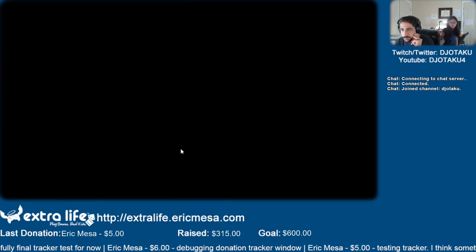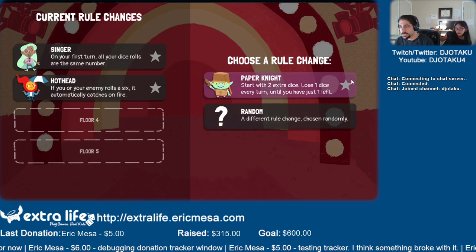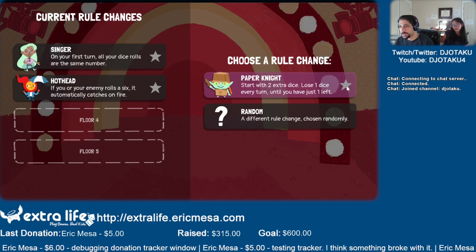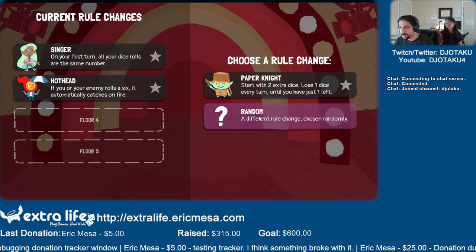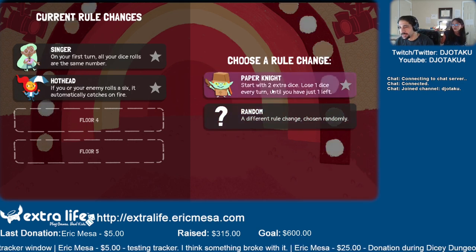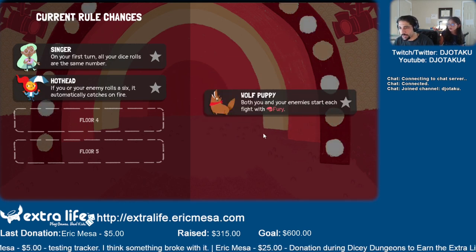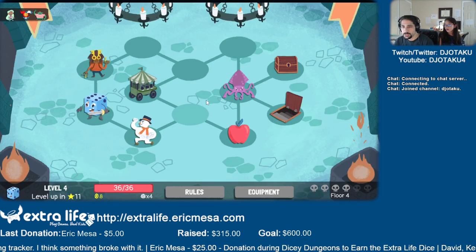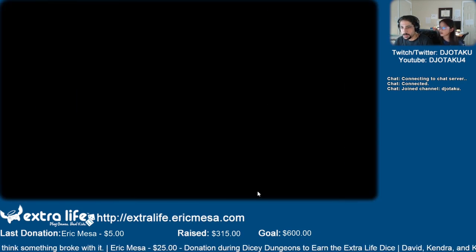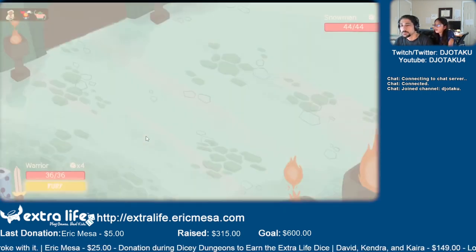Get that apple, go to the next room. Now start with two extra dice, lose one dice every turn until you just have one left. I don't want this - it could be really bad for when I fight the final bad guy. Oh, that's not too bad - that's a rock, just a weapon they have. It's not that bad, I thought it was going to be like every turn five health. Weak to fire.